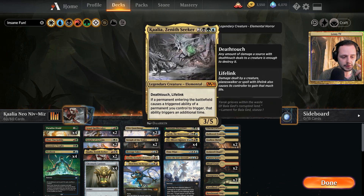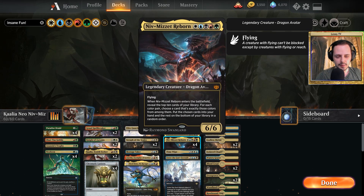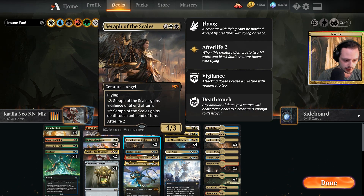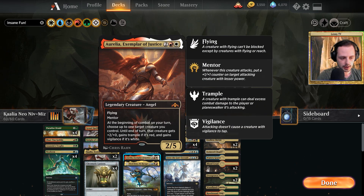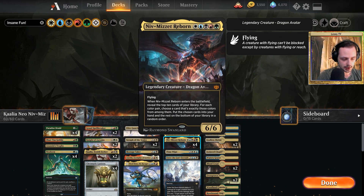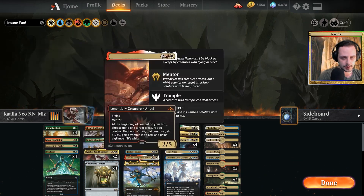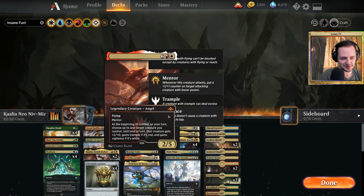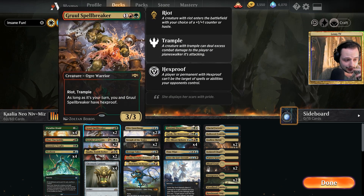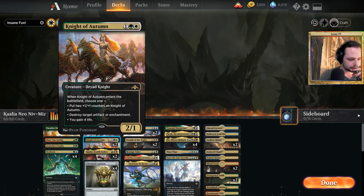So if you reveal Niv-Mizzet and Seraph of the Scales, you draw two cards off of this card, which is also really strong. We have the big Niv-Mizzet effect and the smaller Niv-Mizzet effect. For that reason I included two four-drop Seraph of the Scales because they're angels you can fetch, and I included Aurelia as well. Aurelia is really strong with Niv-Mizzet because she will give him trample and vigilance since he's white and red. We have one Nicol Bolas — a really strong dragon that synergizes with Kalia — and if you have Yarok on the field he will make the opponent discard two cards, which is really strong. Hostage Taker will exile two things, and Knight of Autumn will destroy two artifacts or two enchantments, or gain you eight life, or get +4/+4.